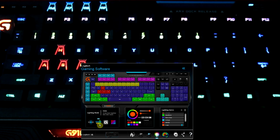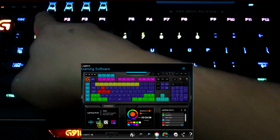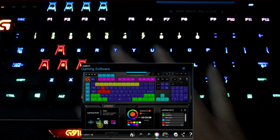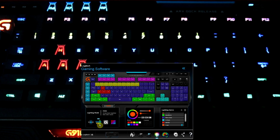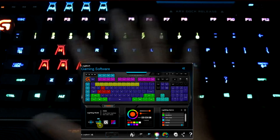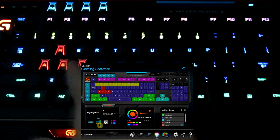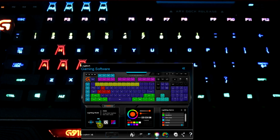I personally keep it in the lighting mode in the zone. I like to see my F keys all in purple, I like to see the Logitech logo really shining in a different color away from everything else, and I like to see WASD always lit in a different color — because it's just a constant reminder: hey, you should be playing. Work less, play more, I guess.